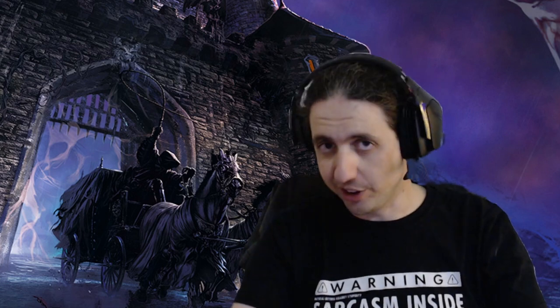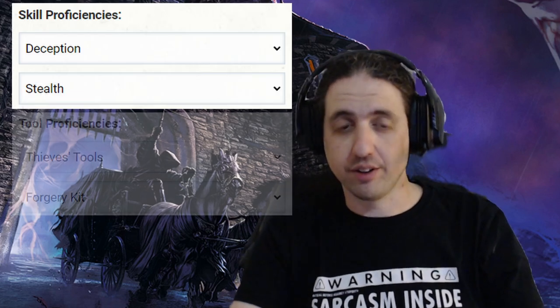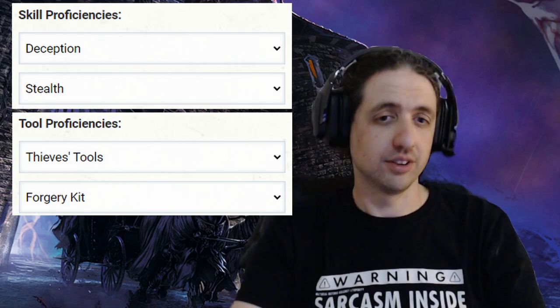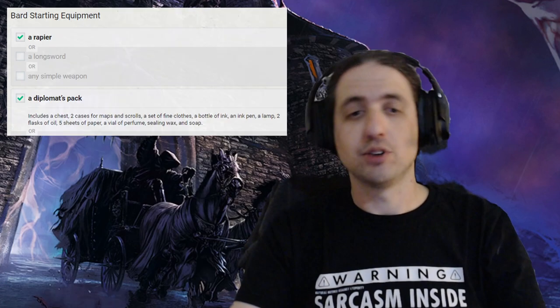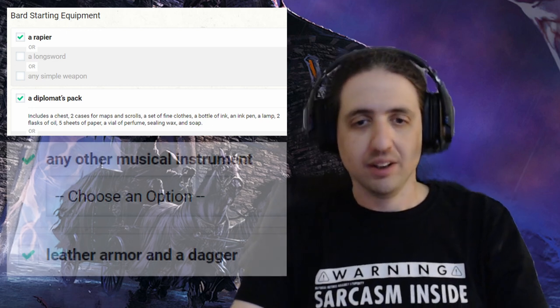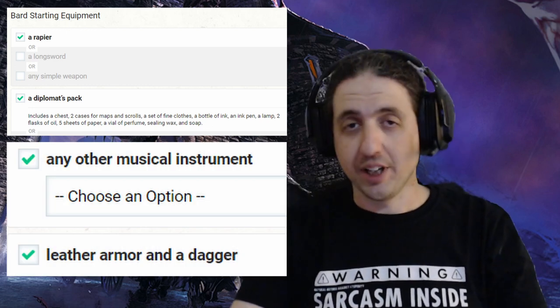A custom background is usually the easiest and most allowed homebrew modification, even in the league. Take the spy background and switch out the gaming set for a tool. This gets you Deception, Stealth, Thieves' Tools, and Forgery Kit. This and the criminal contact makes you very spy-y indeed. For starting equipment, go with a rapier, the diplomat's pack, any instrument you wish, leather armor, and a dagger.